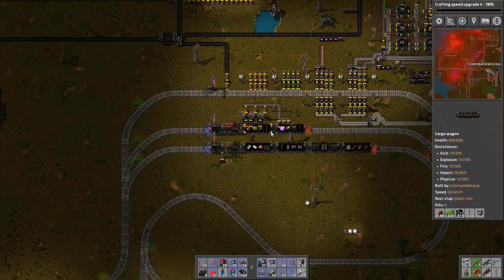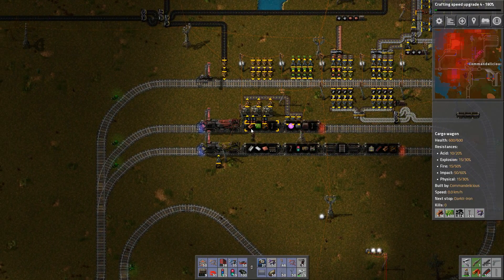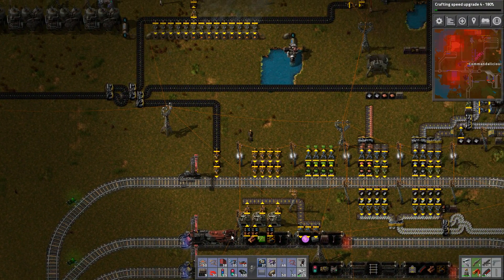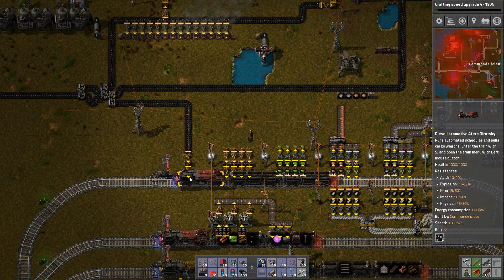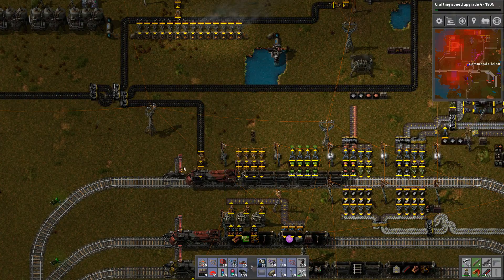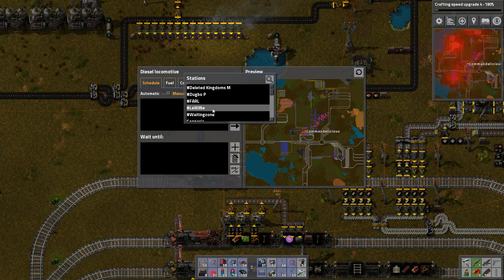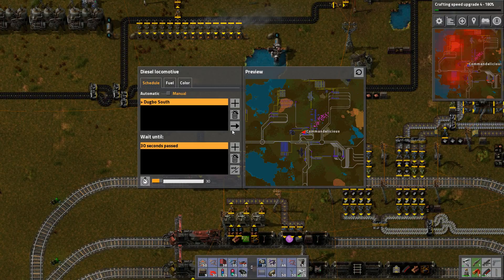I mean what the heck. Problem is I have nothing to unload it. My plan would be as follows: I would block this entire train station again, which is a good plan. And you have some cold knives. And it goes to — what is the name of this thing? Dupu South. Time passes and it stays here for 30 seconds or whatever.